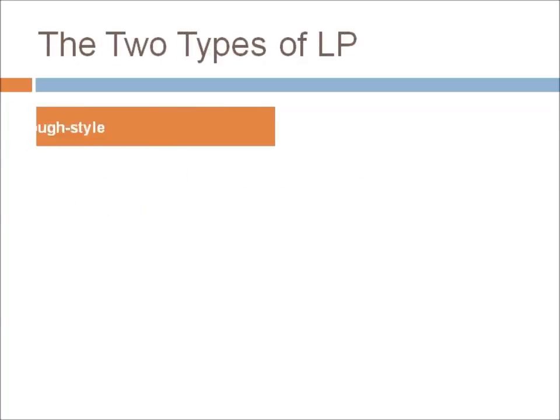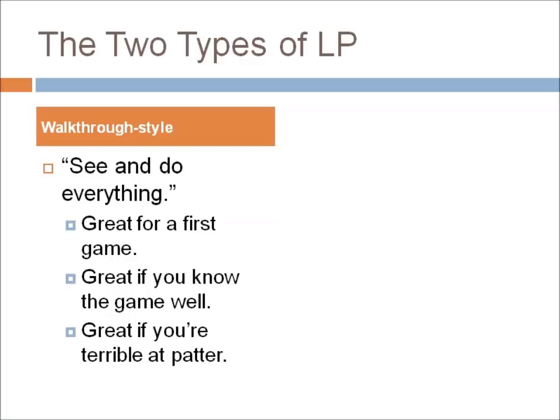There are two types of LP. The first is the walkthrough style, which is what most of you are probably going to be interested in. In the walkthrough style you see and do everything for the most part — a lot of this is about getting through the game. It's great for a first game because it's familiar, and it's also great if you know the game well, since it leads you toward being able to complete it. It's also great if you're terrible at patter, because knowing what you're doing and being able to explain it helps a lot.